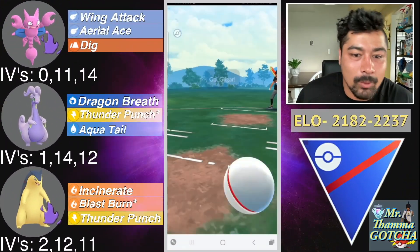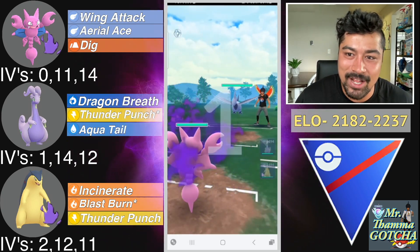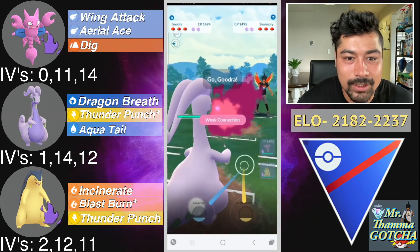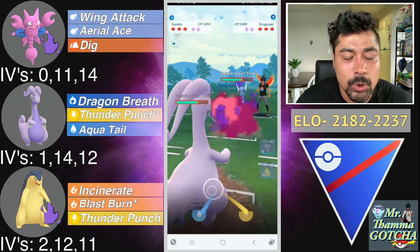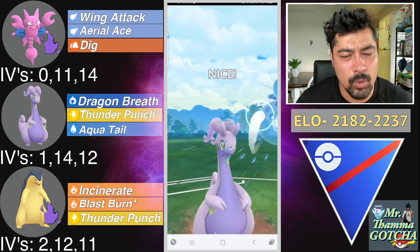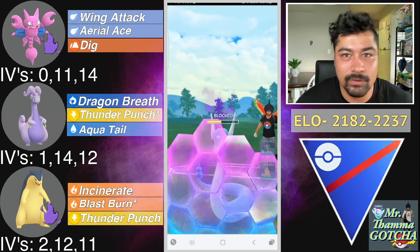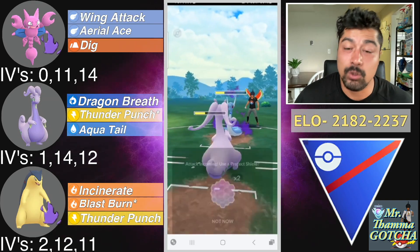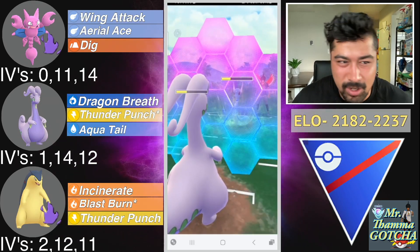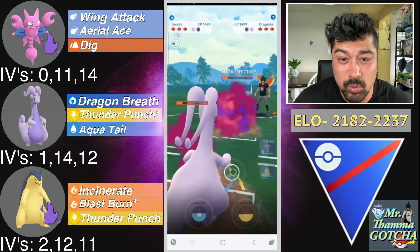We're on a pretty good run with this team. So Skarmory on the lead — going to save swap into Goudra. Goudra is going to mainly be your safe swap to grab shields and hopefully win switch advantage with this new Thunder Punch move. Come in with Gligar, grab the second shield, and have Typhlosion sweep in the back. That's the thought process around the team, and we'll take you through some matchups to see how to play each one.